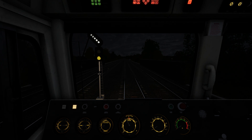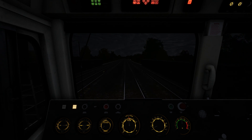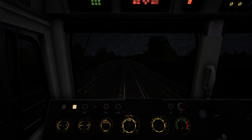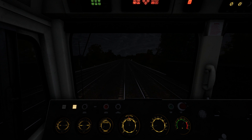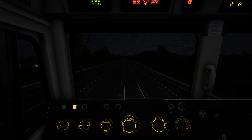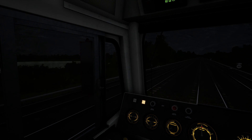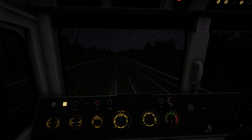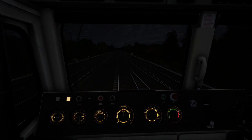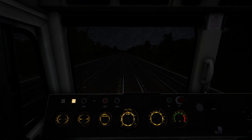There we go - yep, we are going to be following the HST out. Let's get ourselves going. We're going to be crossing over - that's what those lights on that side are telling us. I do like the LED signals, they're very nice. I'm assuming this is going to be another 40 mile an hour crossover. That was actually very well done I think.